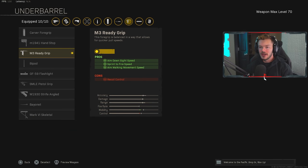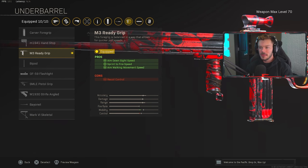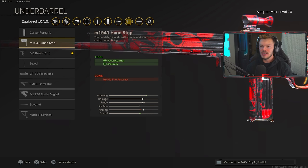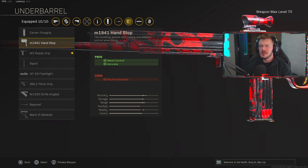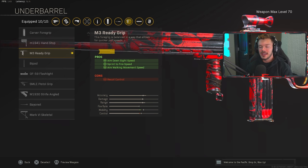In the underbarrel section we're using the M3 Ready Grip for increased ADS speed, sprint-to-fire speed, and aim-walking movement speed. It does negatively affect recoil control, but I like being a tad bit faster — the recoil is pretty easy to manage on this gun. You can definitely run the M1941 Hand Stop instead for better recoil control and accuracy; just switch back and forth and see what works for you. I like being a bit more mobile.